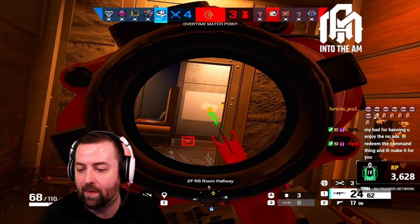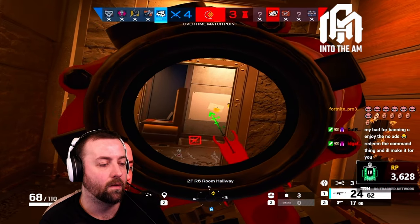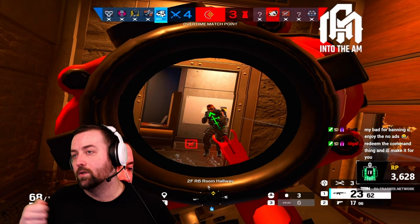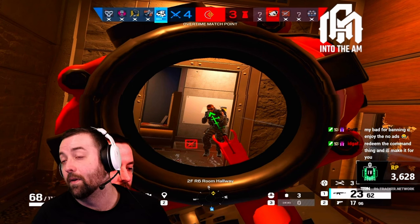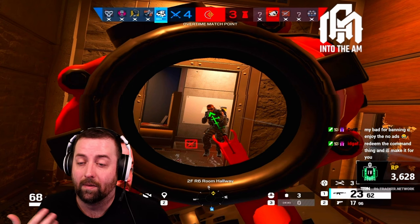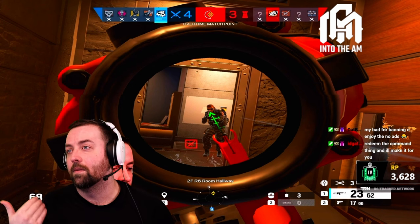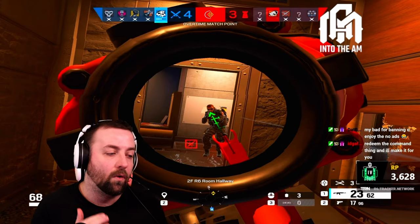Watch how I take this firefight — I'm jiggling the angle. I'm jiggling the angle because when I swing out, if he's swinging me I'm going to be able to counter-swing him. If you're just waiting for him to swing you — there's a concept of 'swinger be swung' — if you're standing still and he knows you're on an angle, he's going to have a lot more time to react to you than you will to him. So I jiggle back and forth and I win the firefight.